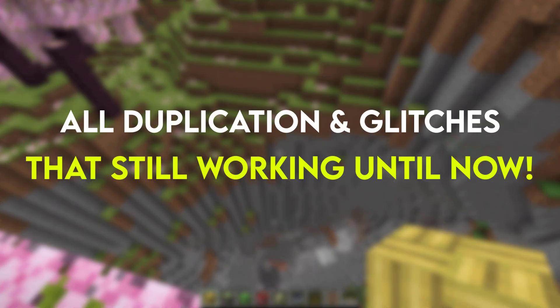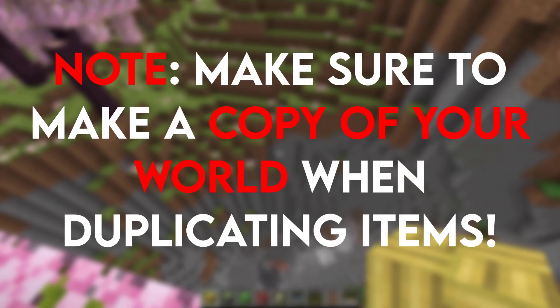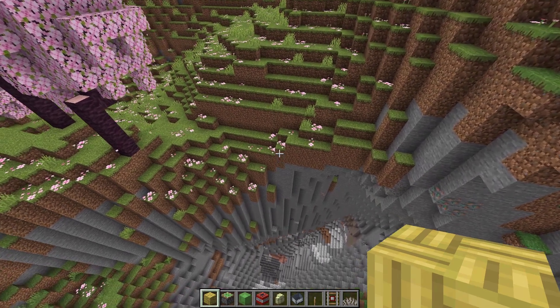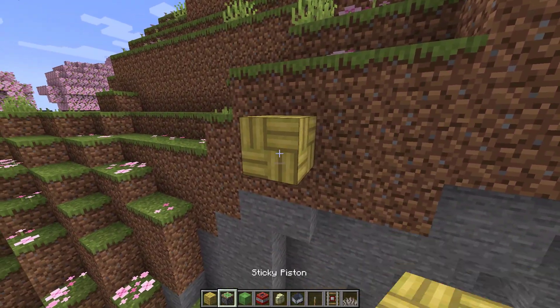In this video I'm going to be showing you all the best working duplication glitches tutorial that still works in Minecraft 1.20. Note: make sure to make a copy of your world when duplicating items. First, TNT duplication glitch — make sure you make this in a high place, watch carefully.